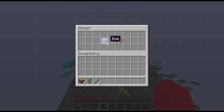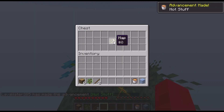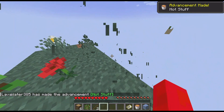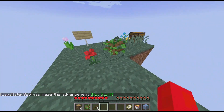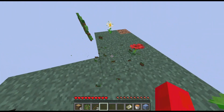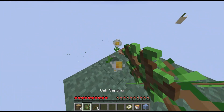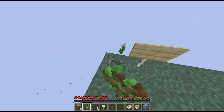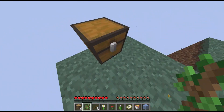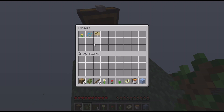Let's look in the chest: we have a map, a water bucket, and ice. I just got the advancement 'Hot Stuff.' I'm actually gonna get rid of all this grass because it's very flammable and I don't want flame to accidentally jump onto my chest — that would be bad. I'll also take the sign, and all the flowers go into the chest.